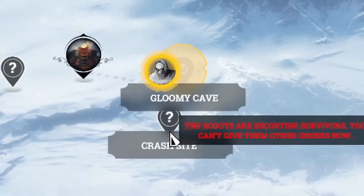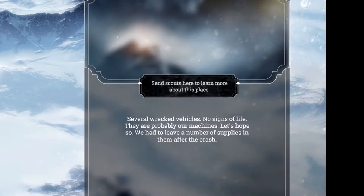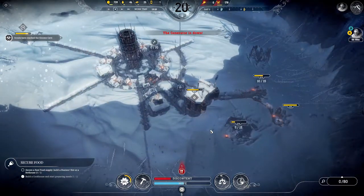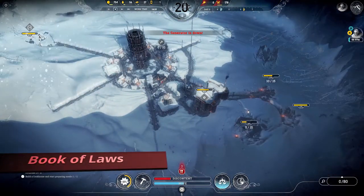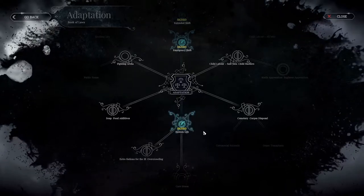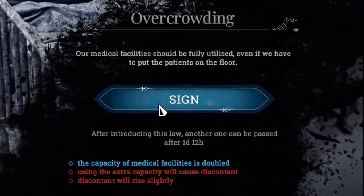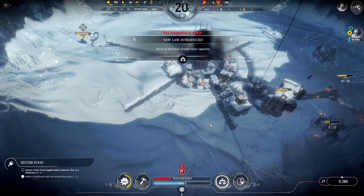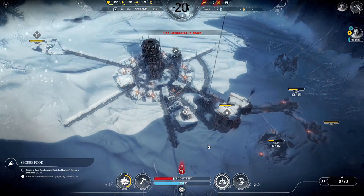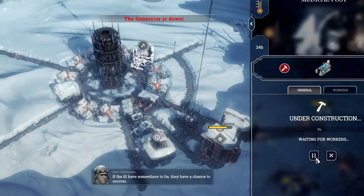Either way, the people will start making their way to the city, though you'd have to create another scout team. For the next law, I choose overcrowding to get a permanent boost in healthcare space. Usage results in additional discontent though. We need to prepare for the new arrivals, so we'll build some tents for them later. To prioritize those first, let's pause the medical post.